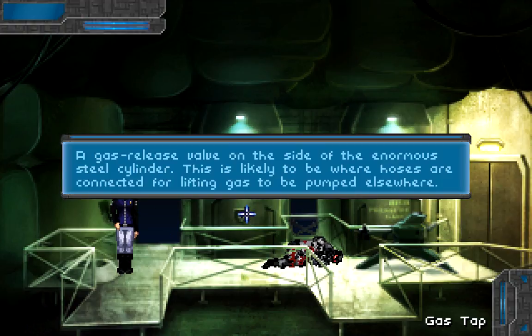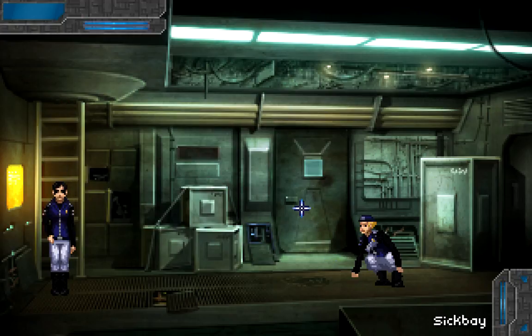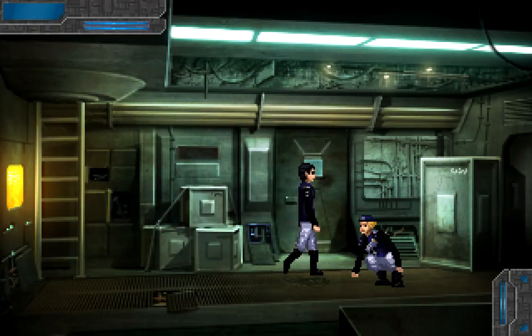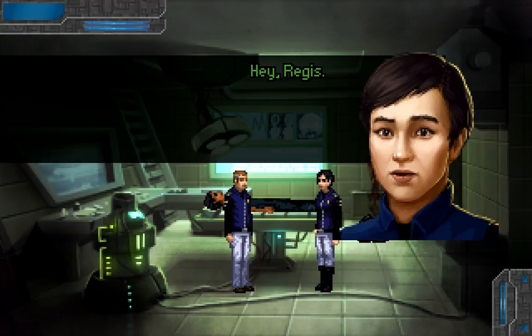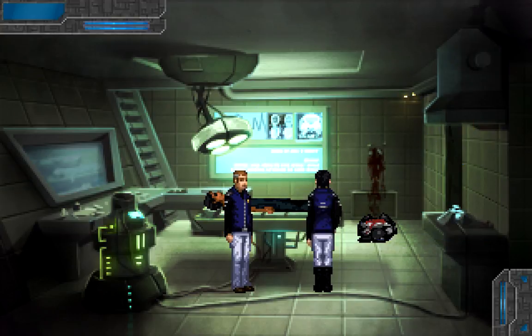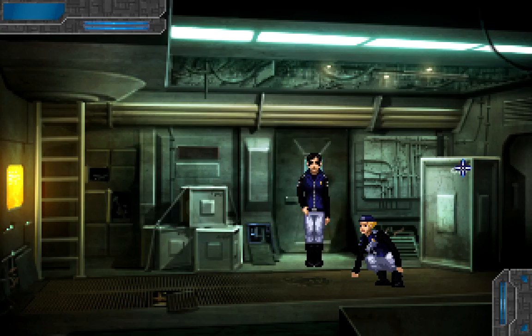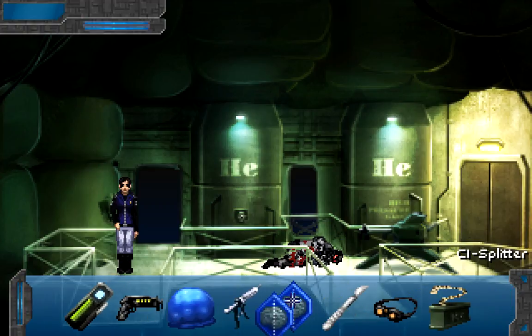Maybe I should check on Regis. A gas release valve on the side of the enormous steel cylinder — this is likely to be where hoses are connected for lifting gas to be pumped elsewhere. I saw 'horses' at first and it threw me a bit — not horses. Let's check in with Regis. I have the CI splitter, so... can I use it on the turret? We're going to try it. Hey, Regis. Yes, Dr. Lau? I'll check in later.